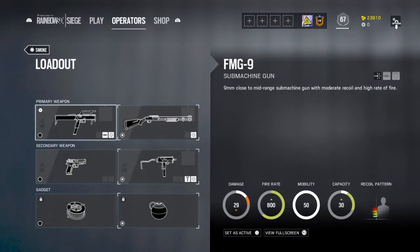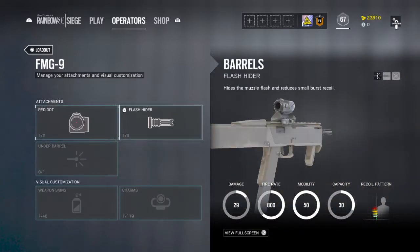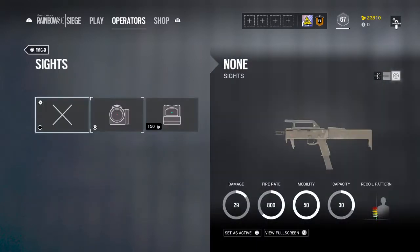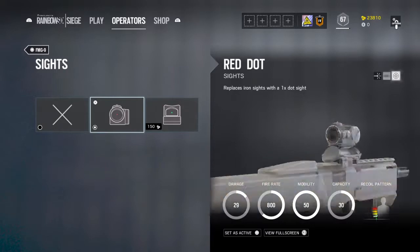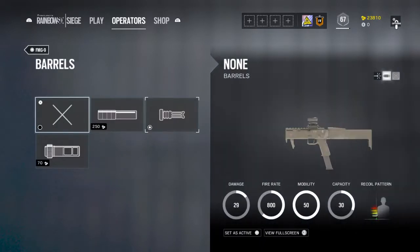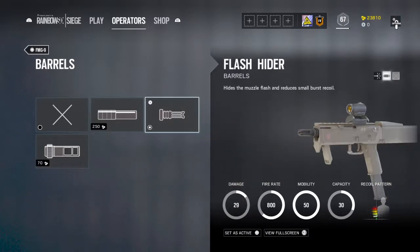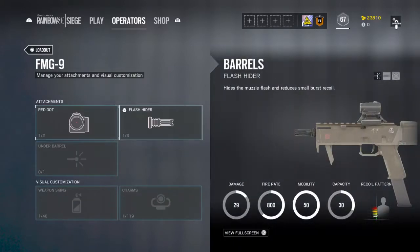Let's start with Smoke. I would probably go with the FMG-9 because the recoil is pretty good — it stays at chest level, though I usually want guns where the recoil spread goes to the head. I would go Red Dot because it works at close range and long range. And I would put Flash Hider — even if the recoil is small, I'd still use it, because you don't want a gun like the Revolver where the recoil just shoots straight up.